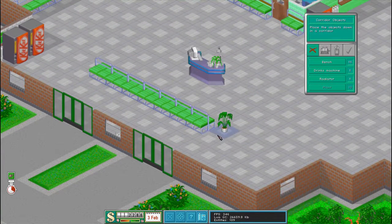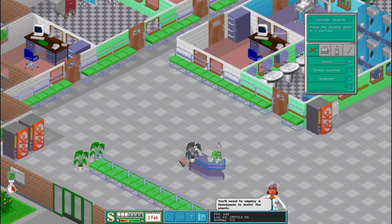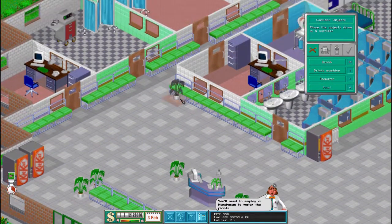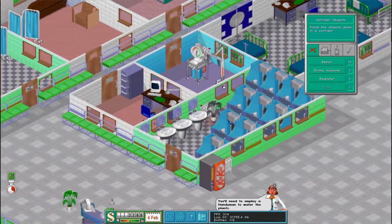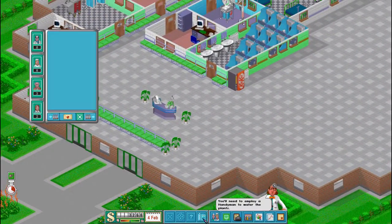Let's get some plants in. We're just going to have a nice little load of plants there. We'll also have some by the reception desk, and I think that will do. Okay, it's time to hire our staff.